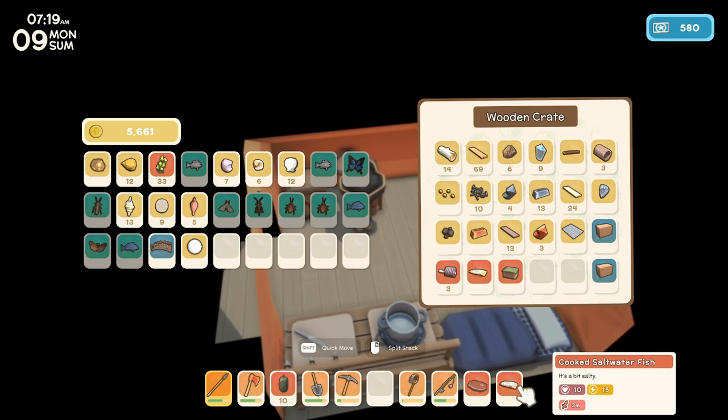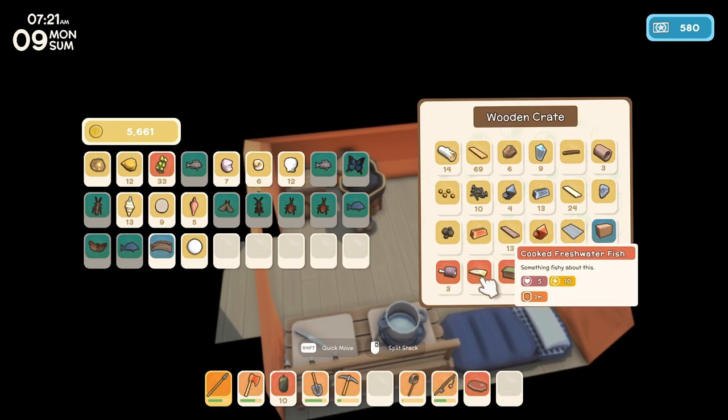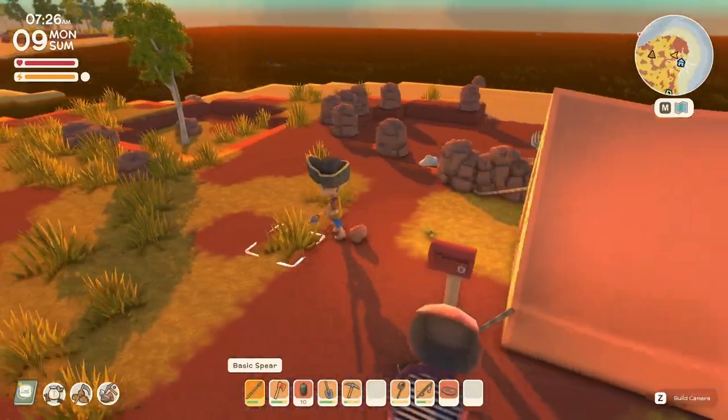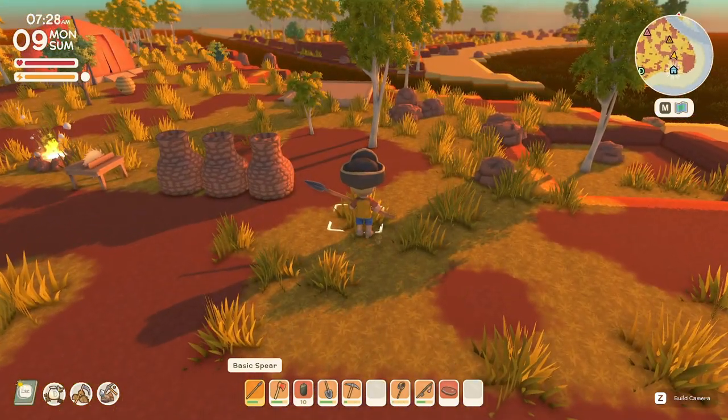Here's the difference — if you notice, cook saltwater fish and it gives you three minutes of attack power, so I'm going to save that. Defense is from freshwater. It's very interesting that some of these foods give you some crazy buffs. We've got a lot of stuff that we can give Theodore today, if he's still here. Honestly don't know if he's still here — nope, he's not.